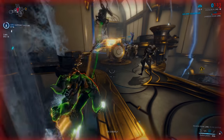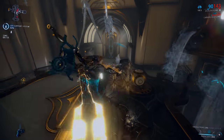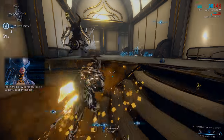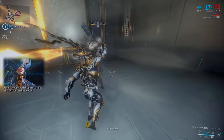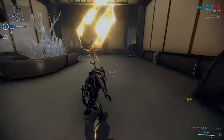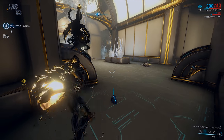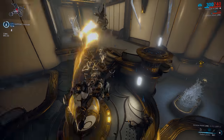Excalibur's third ability is known as Radial Javelin. This ability emits 12 javelins to seek out enemies in line of sight within 25 meters and deals up to 1000 damage, equally split between the three physical damage types. The damage is affected by Power Strength mods, and the range of which the javelins seek out enemies is affected by Power Range mods.